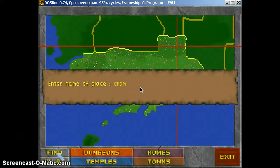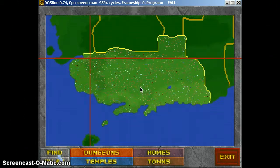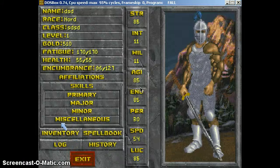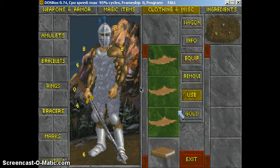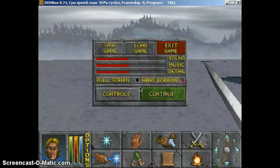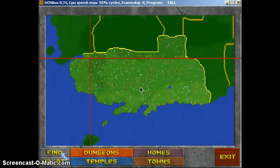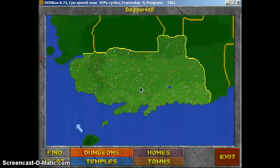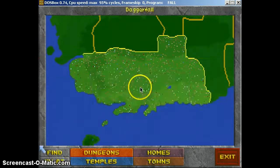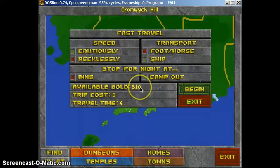So you're going to find Cromwich Hill. Let's see how to spell that again — Cromwich Hill. It's random, so you're probably not going to get what I get. You're going to find the town you want to go to and travel there.